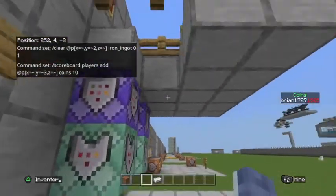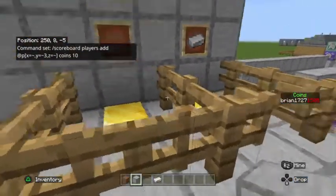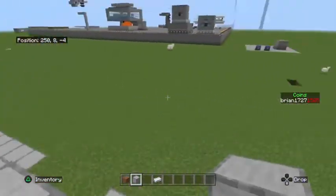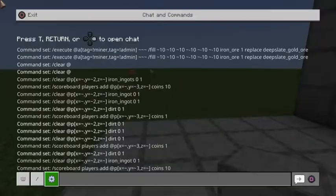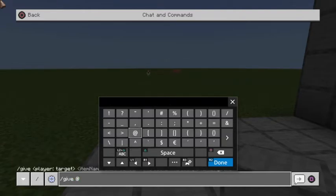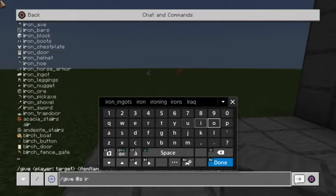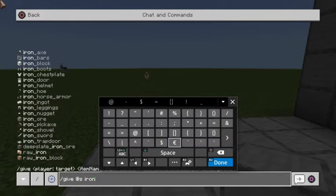You can do that with any item you want and pretty much sell every item in the game to players — some are more tricky than others. One hot tip: if you're having trouble with that first repeat command and it won't clear the item, you can check the actual item name. Go in chat, type /give @s and then type in the word 'iron' for example, and on the left-hand side you'll see pre-filled suggestions.